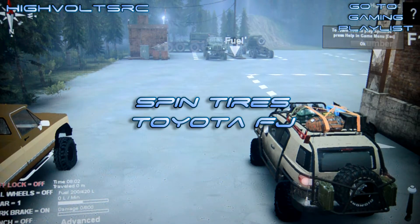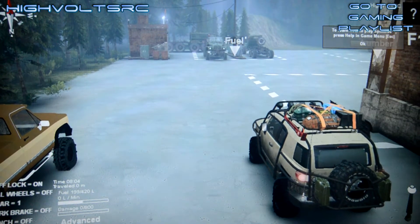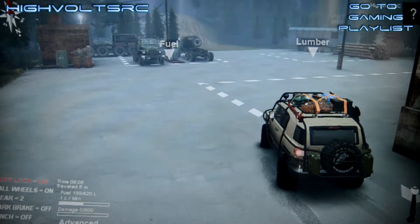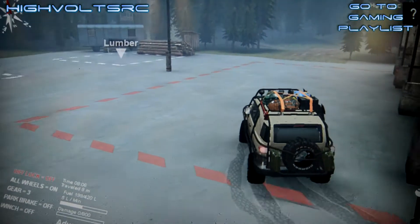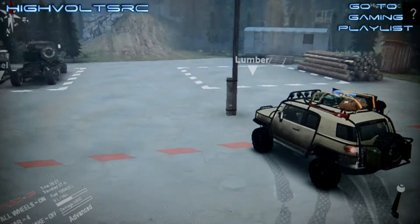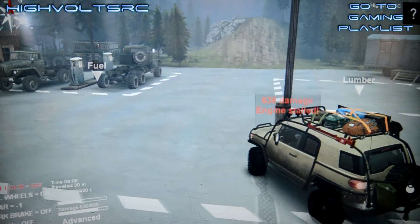Hey, what's up guys, your boy Skip here and you're watching High Volts Gaming. Today we're playing Spin Tires — I got the Toyota FJ Cruiser mod loaded up here and we're gonna see if we can do some off-roading. Let's see if we can get the old Toyota to do some donuts here first. Yeah, it's gonna do it till it hits that pole.